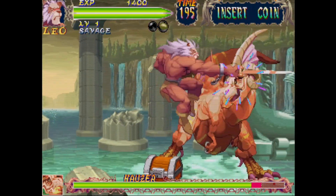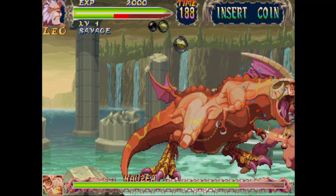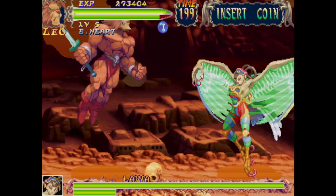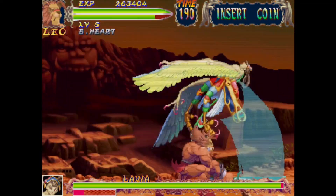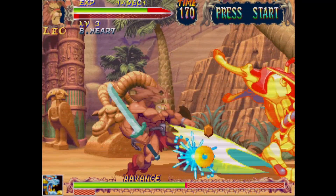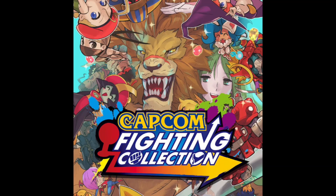Hey guys, and welcome back to yet another episode. Today we're going to take a look at Red Earth, also known as Warzard in Japan, released back in 1996 by the good folks at Capcom. Cool little bit of trivia regarding Red Earth: it's actually the very first game developed for Capcom's then-new CPS3 system, with Street Fighter III following suit the next year. It's also one of those games that never saw a proper home release until just recently in 2022, thanks to the release of Capcom Fighting Collection.